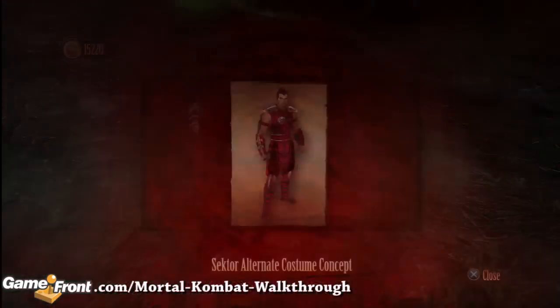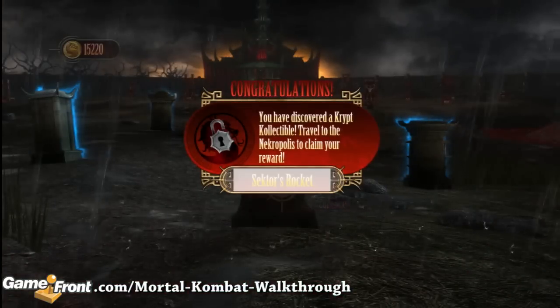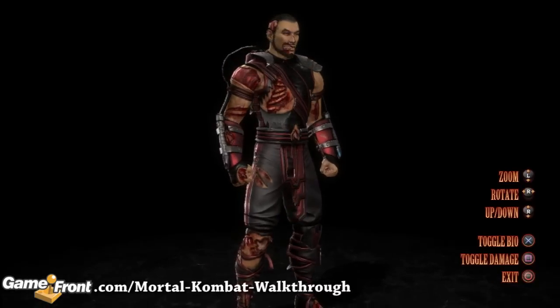In order to use this alternate costume, you must go to the Necropolis, select this character, and it will unlock it for in-game use. When you're at the character select screen, you'll use the select button to choose which costume you want to use.